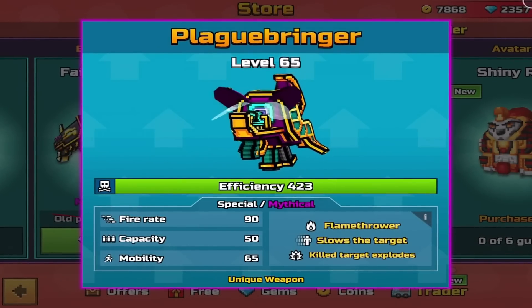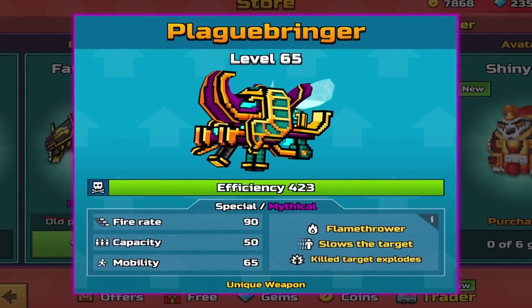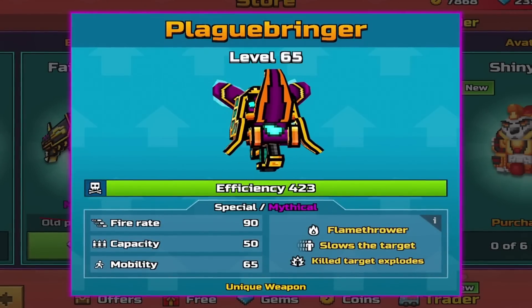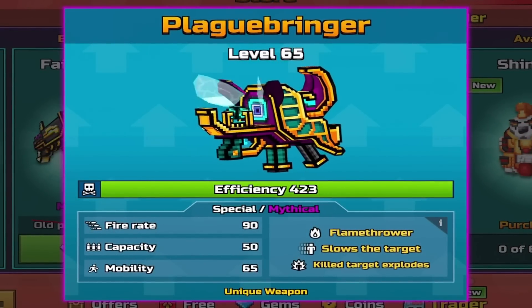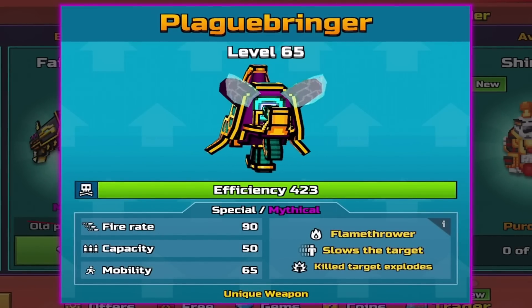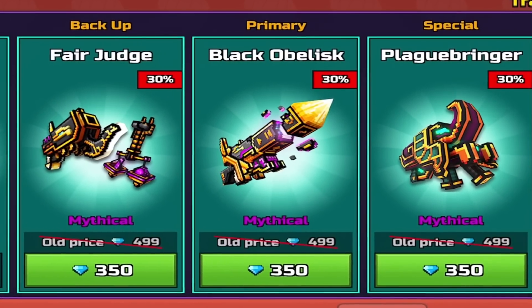And also a special, the Plague Bringer. Special, Mythical, Flamethrower, Slows the Target, Killed Targets Explode, Fire 890, a Capacity of 50, Mobility 65.